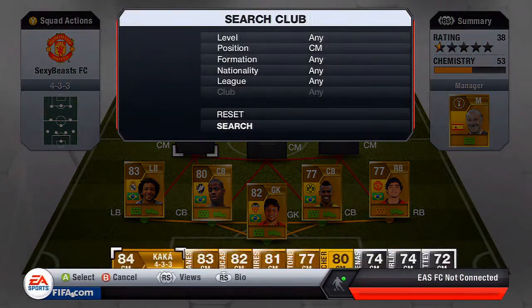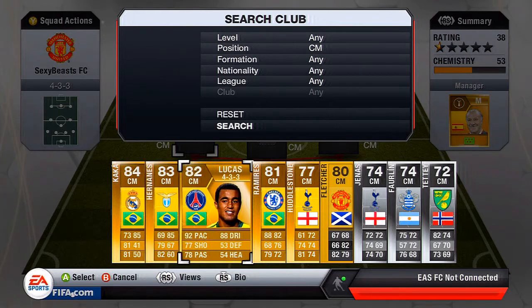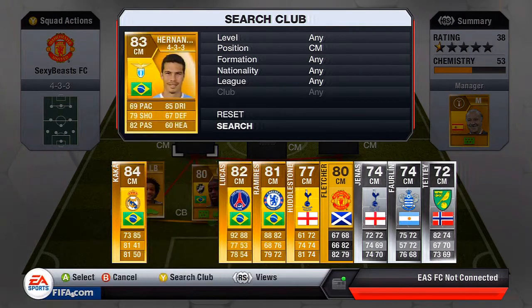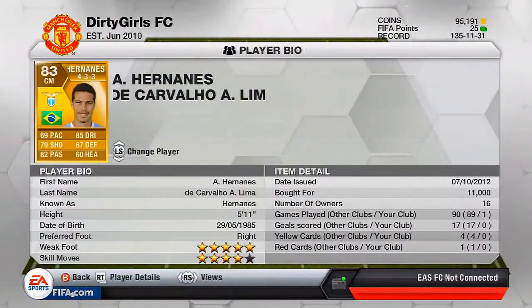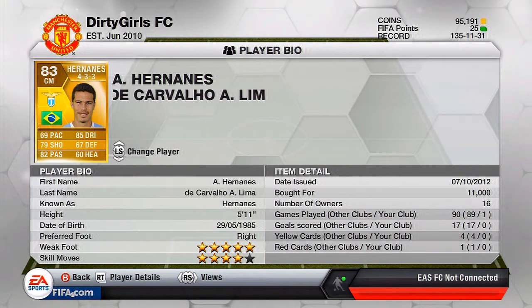The first central mid we're going to have is Hernandez. His shot power is absolutely wicked — if you have time and space just take a shot, it will probably go in. He's got 5-star weak foot and 4-star skill moves and he only cost about 10-11k, so I think he's a really decent deal and a great player to go and buy.